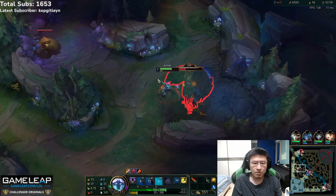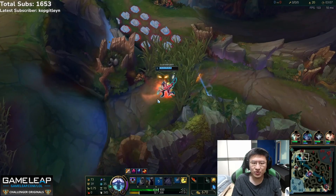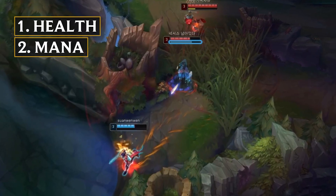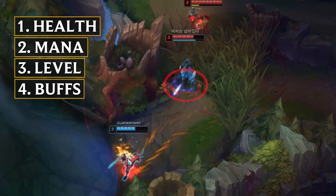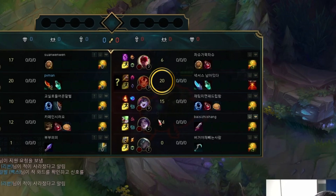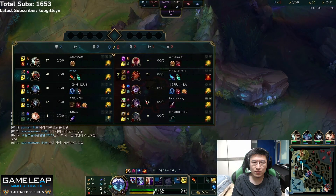As Rush is farming Gromp, he does something very important — the Riven is going to get ganked by Taliyah, so Rush looks at Taliyah as soon as she shows on the map. This is essential in jungling because it reveals four key details: HP, mana, level, and buffs at the base of the character model. If Taliyah doesn't have red buff, we know it's available. Crucially, when Rush presses tab to check Taliyah's CS — which is 20 — and since each camp is worth four CS, we know she's done exactly five camps from bot side to top side, meaning she started at blue buff. This information is crucial in calculating where Taliyah has been and therefore where she's going to go.